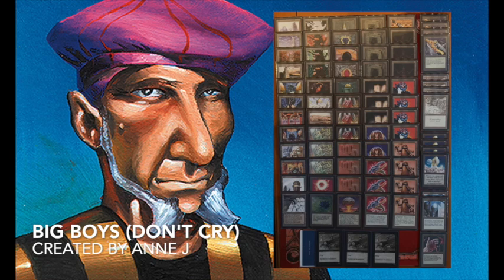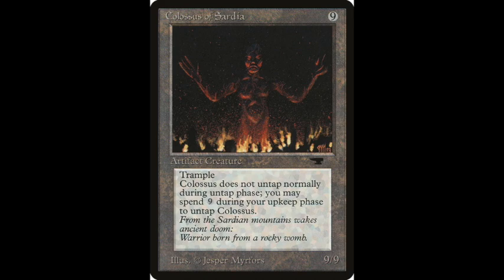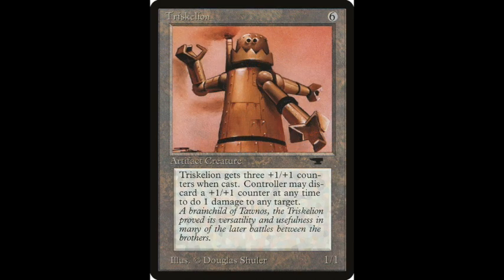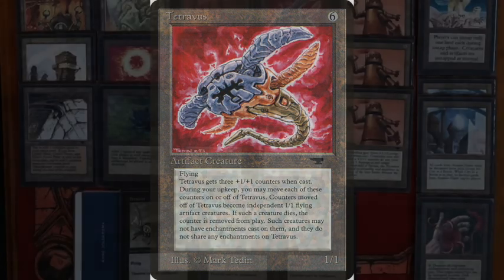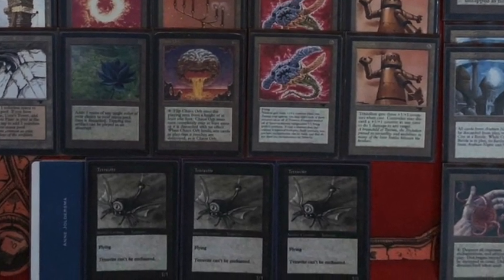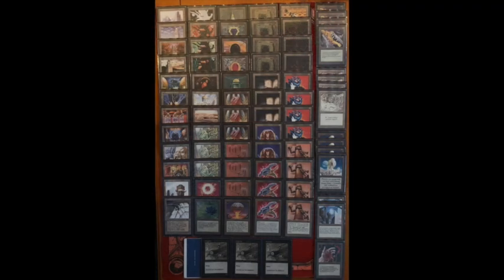When I look at the deck, I kind of understand the name because look at those huge creatures. I see three Colossus of Sardia — the 9/9 Tramplers from Antiquities. I see four Triskelions, three Tetravus. They make Tetravite tokens — you can see the little Tetravite tokens there at the bottom. And also there are four Suchis, the four Force of Fours, and everything is black-bordered as well. It's just a beautiful list to look at. On the right side are the Black Vices, Relic Barriers, and Winter Orbs.